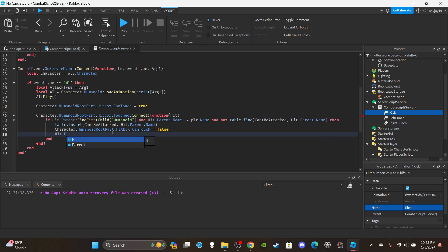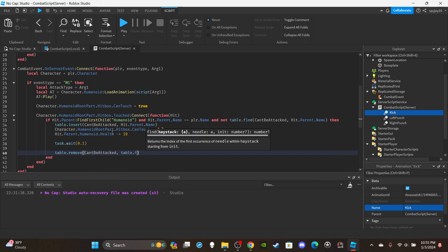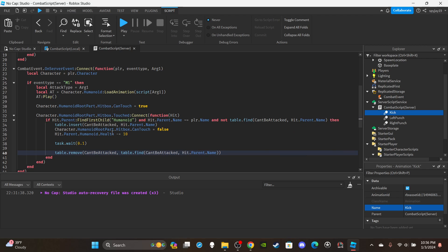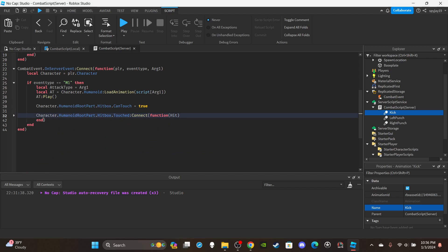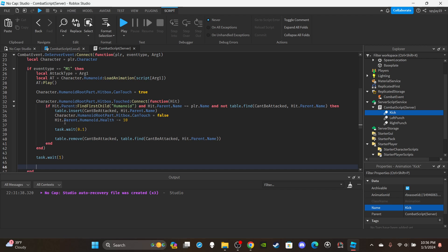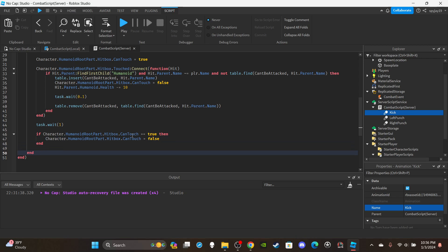Deal damage: `hit.Parent.Humanoid.Health -= 10`. Then `task.wait(0.1)` and remove from the table: `table.remove(cantBeAttacked, table.find(cantBeAttacked, hit.Parent.Name))`. Outside the touched connection, add a fallback: `task.wait(1)` — if `CanTouch` is still true, set it back to false. This handles the case where the player swings but hits nobody, ensuring the hitbox doesn't stay active indefinitely.